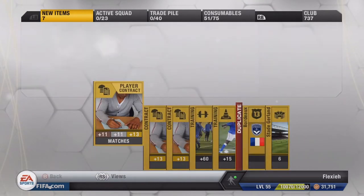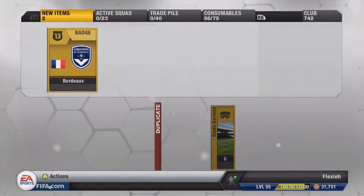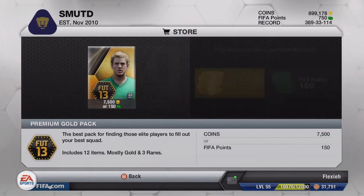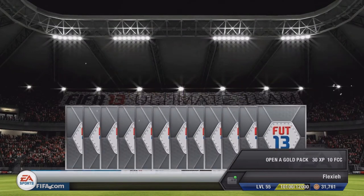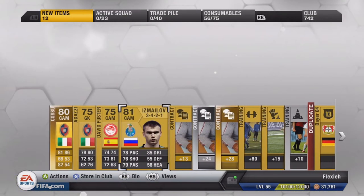I'm sure you guys don't want to see me individually store everything in club. I've got a really banging edit going on. Moving on to the third pack - are we gonna get anyone good? We pull a Kossu. I don't know who that is but he's worth nothing - 80 rated central attacking mid.